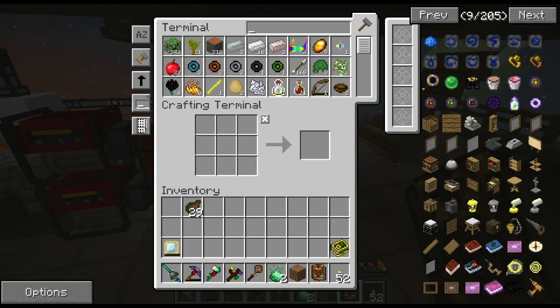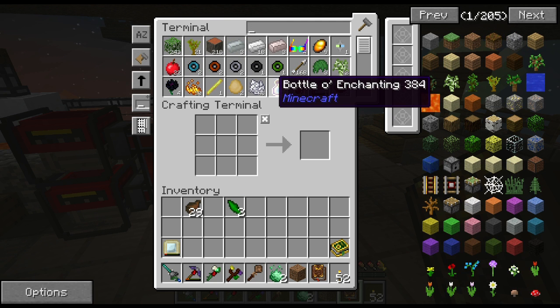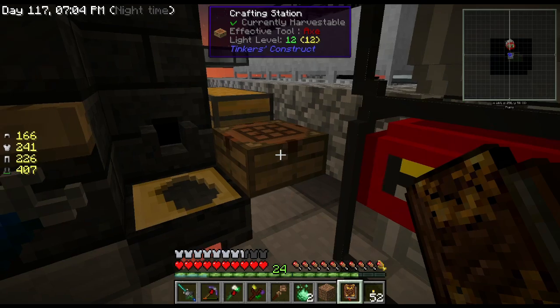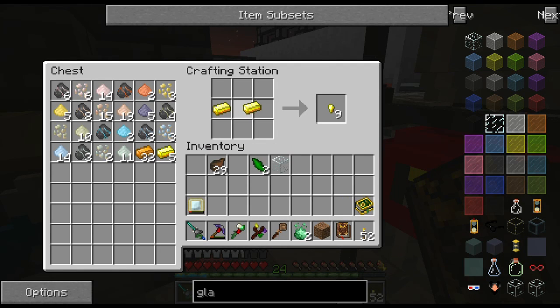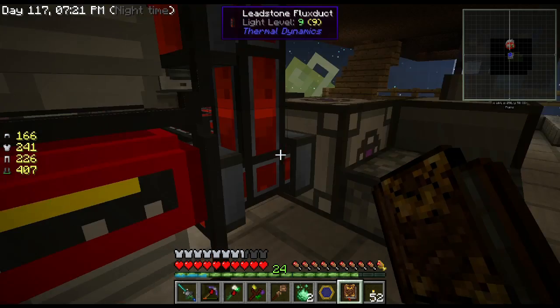I need gold ingots — there we go. We'll craft this bad boy up and now we have a thaumometer! I heard like a grinding sound, that was cool.